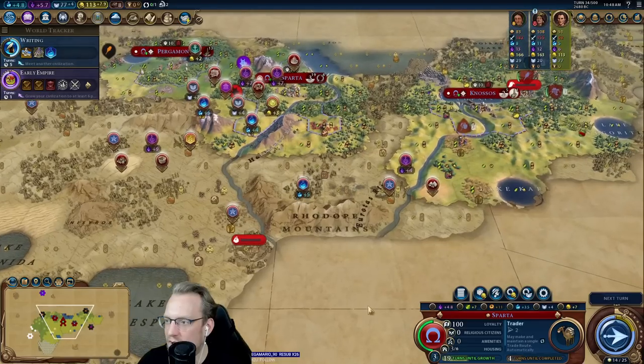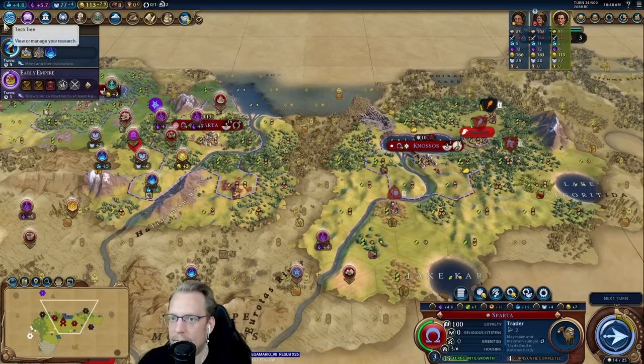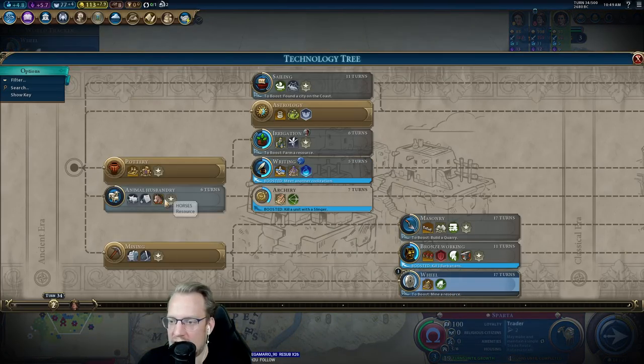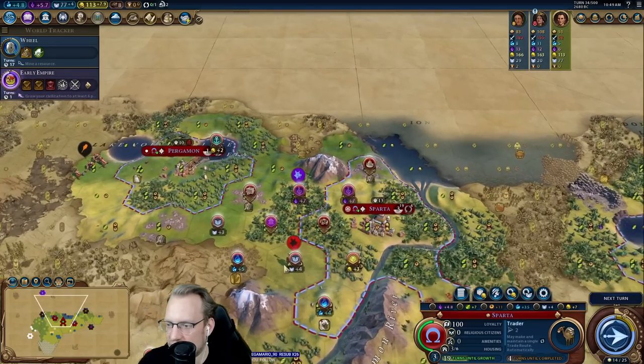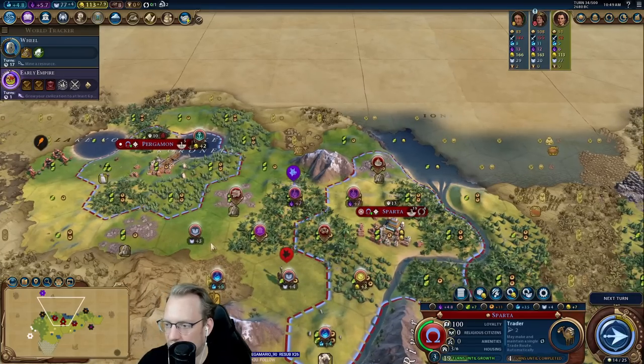It's not a city I'd often go for right out of the gate. I don't have bronze working yet. I think I want to go towards wheel — I don't want to reveal horses. I'm too worried about blocking my government plaza setup. Once I have these two tiles spoken for, there's nothing that we can tech that will screw up this particular plan.